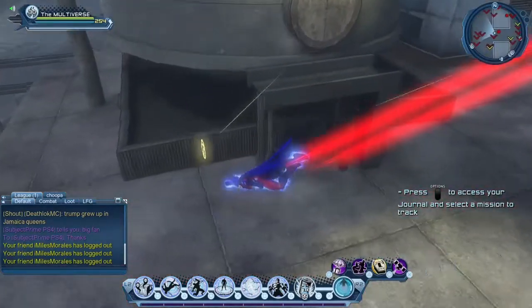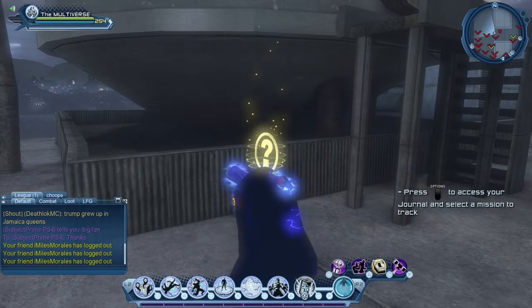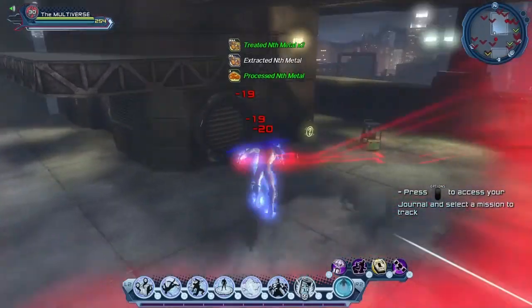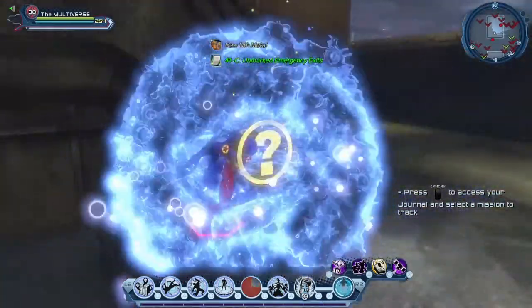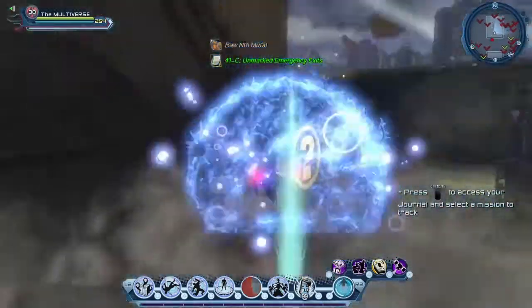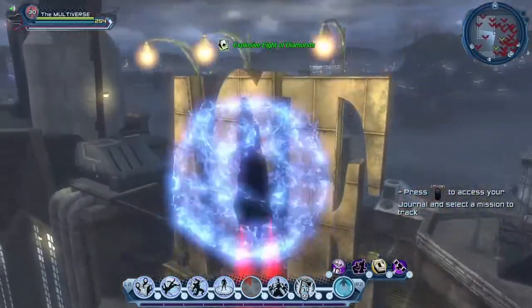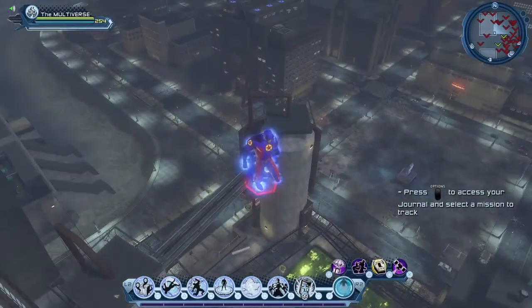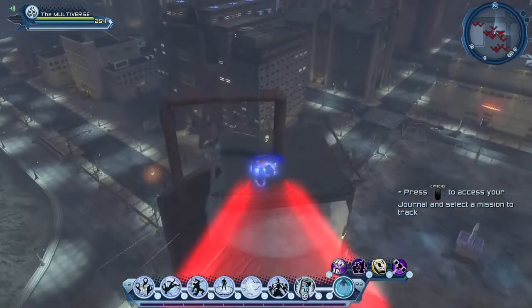The area around Ace Chemicals is not that big. I would strongly suggest, if you've never farmed for those collections yet, maybe use a radar enhancer at least once or twice to be able to learn where the collections actually spawn. I will show you where at least some of those collections spawn in this video, and to do that I'm going to use a radar enhancer.